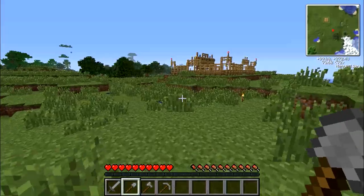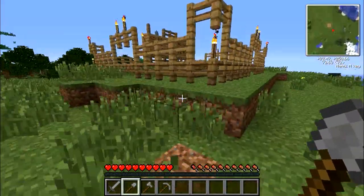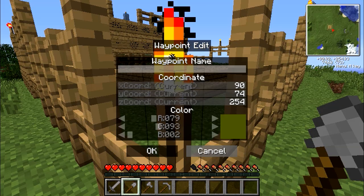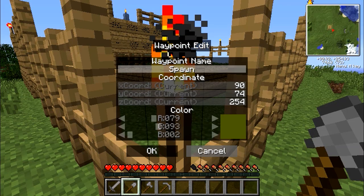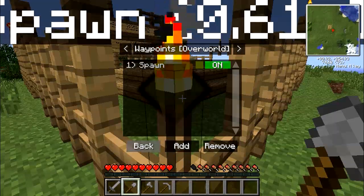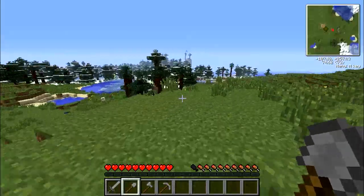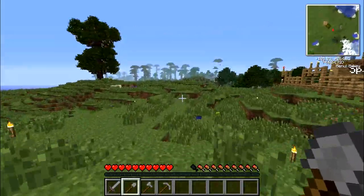I don't want to be too close, let me quickly waypoint here. Waypoint add spawn. Okay, back, exit menu. Okay, spawn is there. So I don't really want to go into the snowy biome so I guess I'm going this way to the jungle biome.